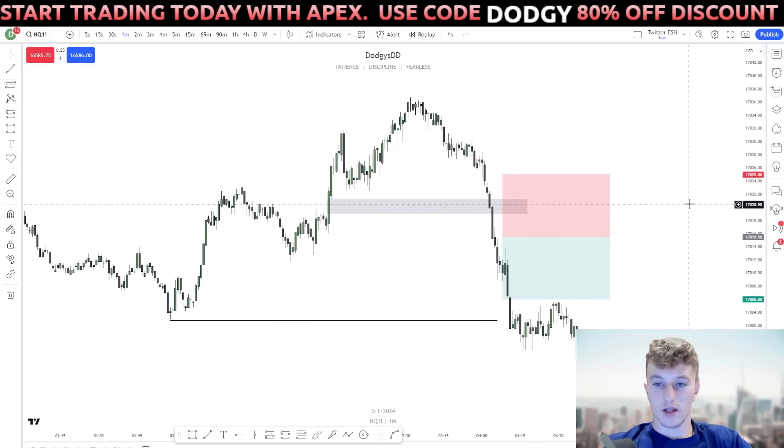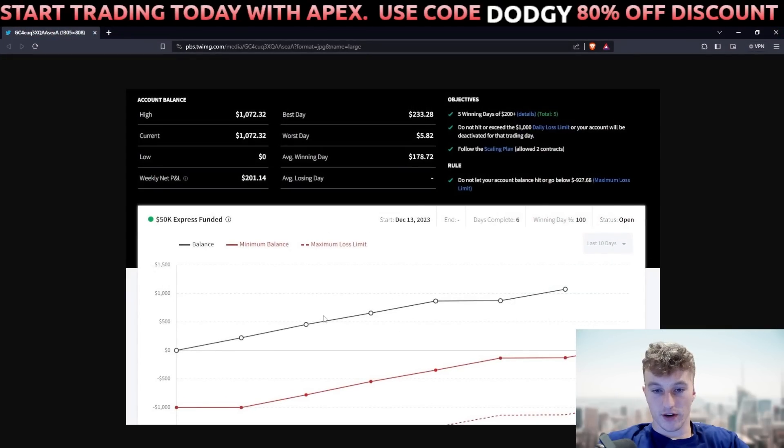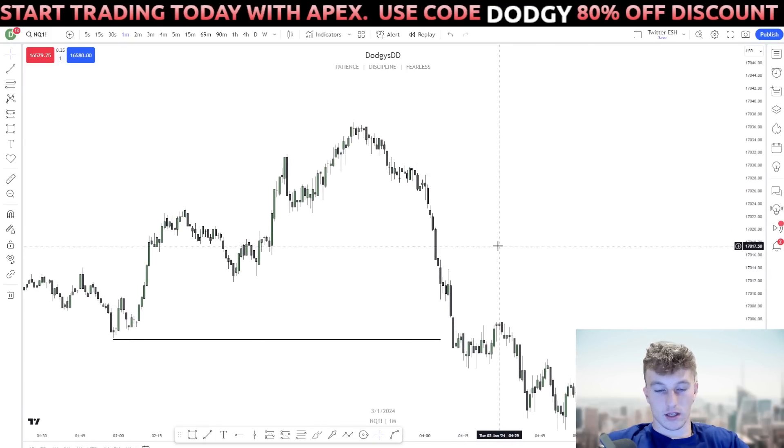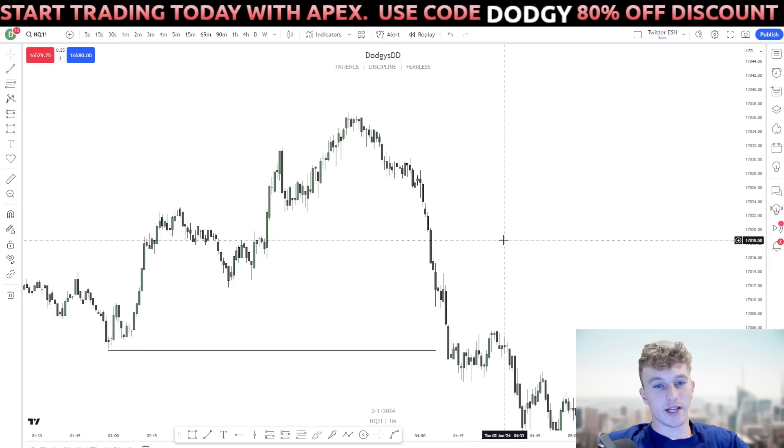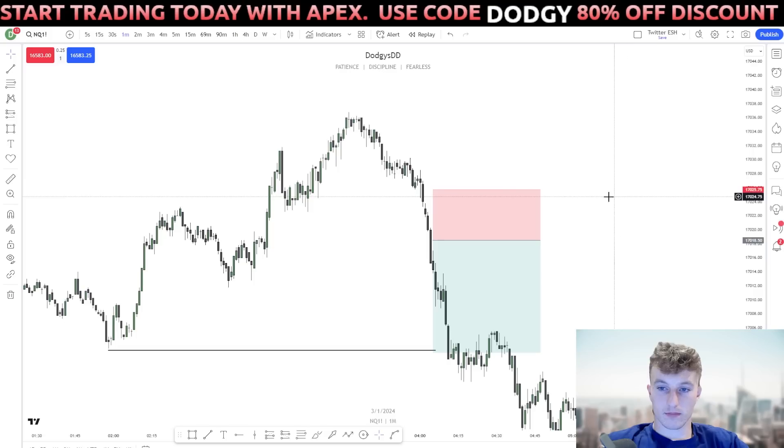If you trade the inversion model properly, one or two losing days is fine. The chances of having five losing days in a row are very unlikely going for a one-to-one 10-point setup. Looking back at the stats: very consistent, no red days. One day I made $185 then gave some back to finish at about $15, so I stopped. For an Apex account, you need 10 days. You can risk $100 to make $100 — for example, five micros, or even one micro.